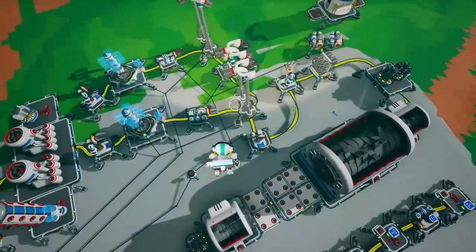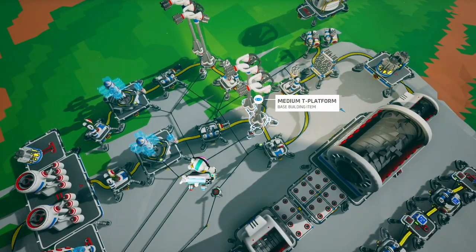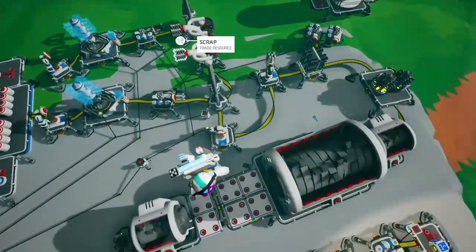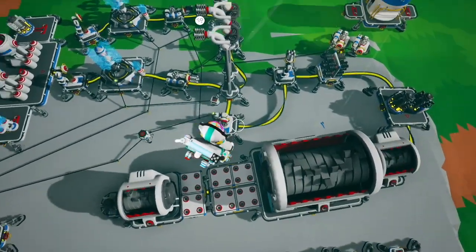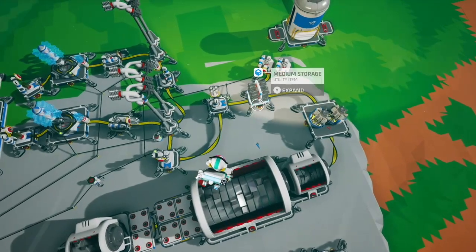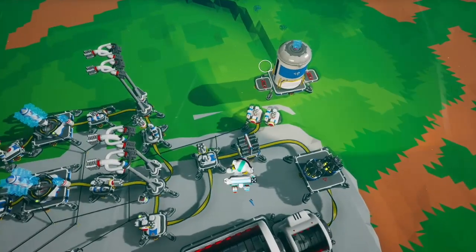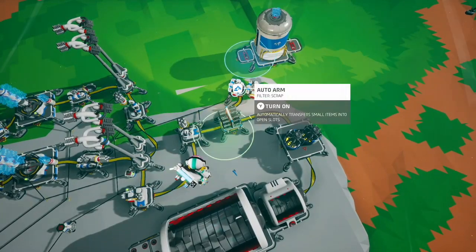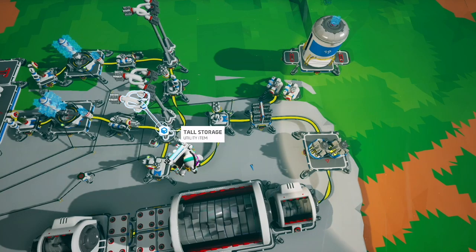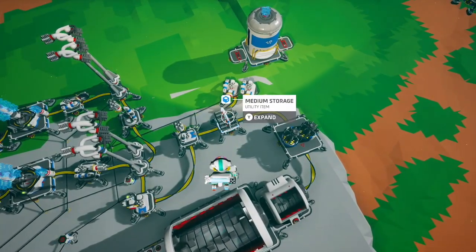On the other side, the shredders output scrap and an auto arm pulls it onto two tall platforms. Each platform holds six slots — the amount of scrap needed to trade for four wolframite. Because eight winches give 20 total scrap and only 12 needs to go back into the system, there's a separate setup that pulls off the extra eight scrap into a large canister for later use.